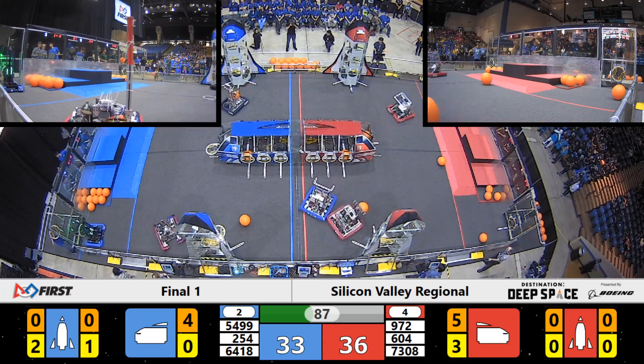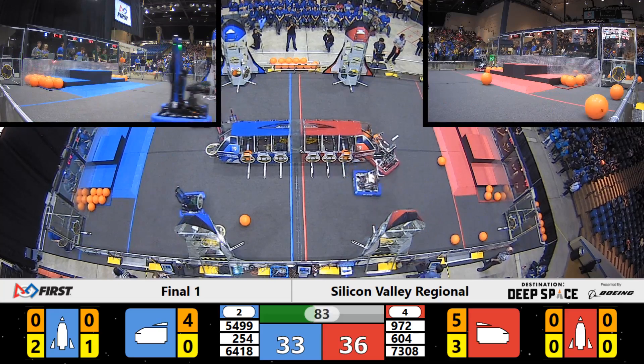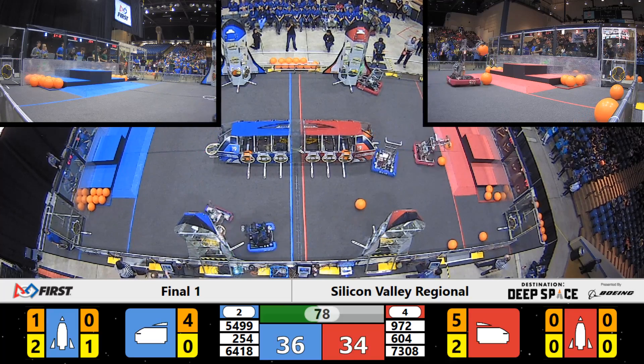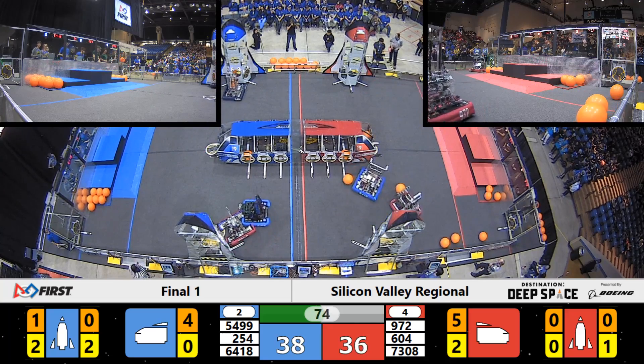972 on the Red Alliance — that's Iron Claw. They have some cargo and they're trying to make their way back to that cargo ship, but they're being blocked off by the Misfits who can't let them through. We've lost a hatch panel on the Red Alliance side. 972 Iron Claw trying to get that cargo in place, but the hatch panel's fallen, so they're not able to do so.